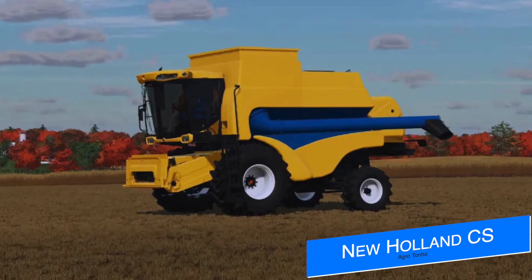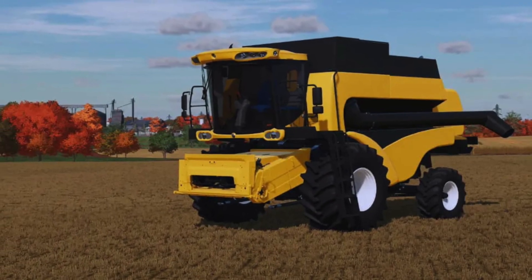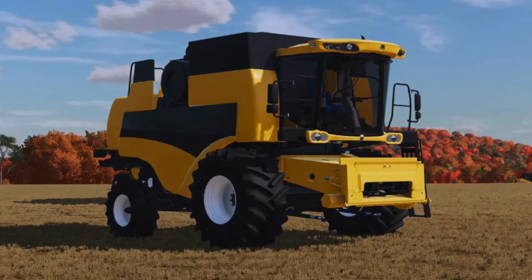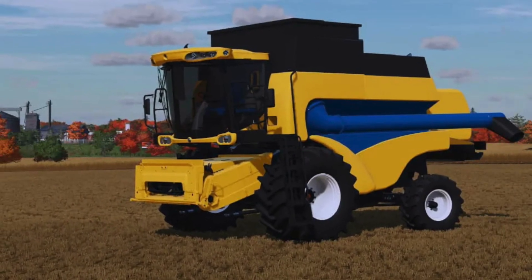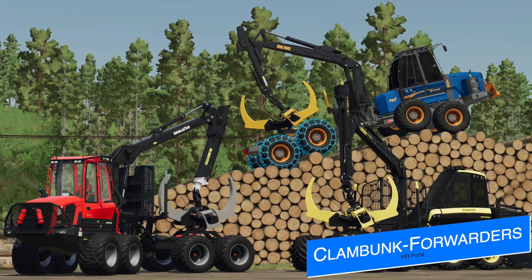Jumping over to mod news — Agritono have made more progress on their New Holland CS combine harvester, with the mod going through its first in-game test. So far all we've seen is the combine with no logos, and we're not even sure if it's going to come with any headers or tools, but it has made a lot of progress in just a few short days, so we should see more on this soon.